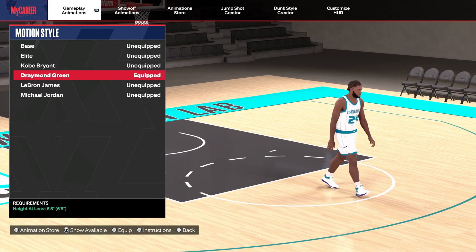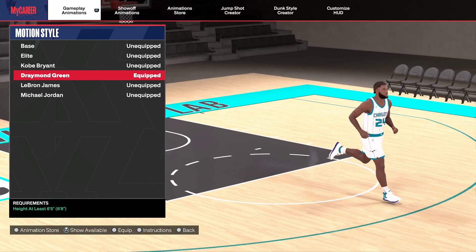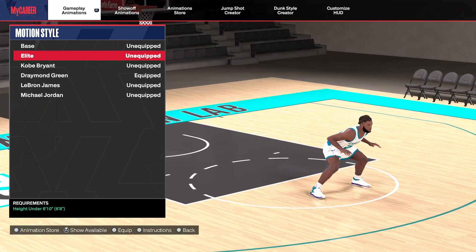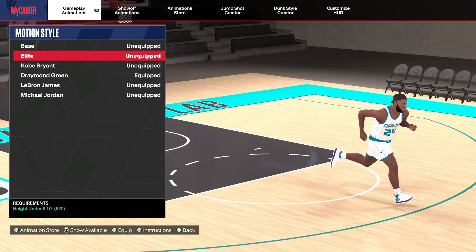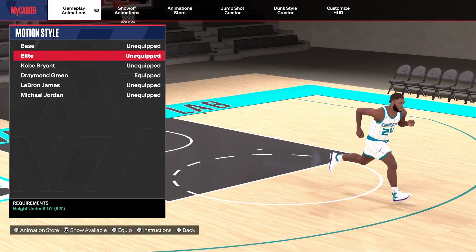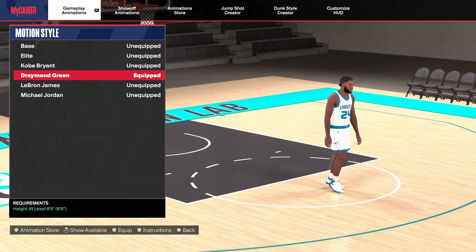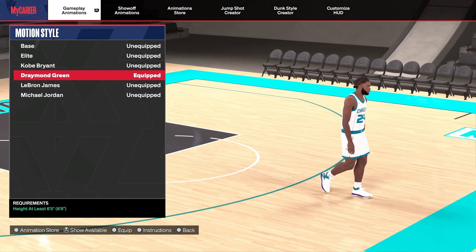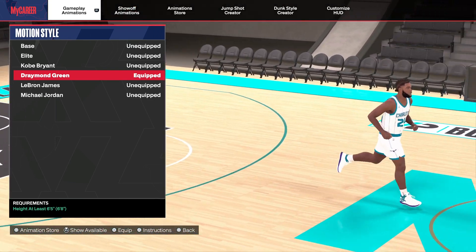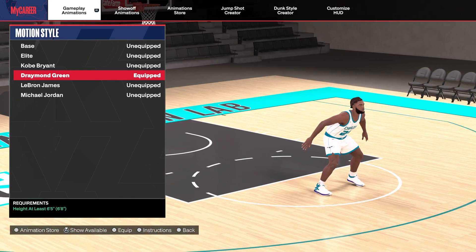Other good ones — I haven't tried Dennis Rodman yet, and I haven't tried Karl-Anthony Towns yet. But someone in the comments said Elite is crazy, and I tried it for like three or four games — I was moving like a demon. In my opinion Draymond is still better though. Draymond or Dennis Rodman for the short big men — you're gonna be snagging over all the pulse scores and glass cleaners, going crazy.